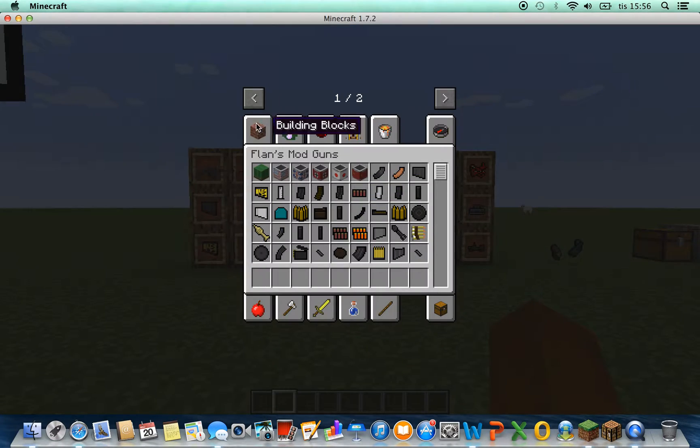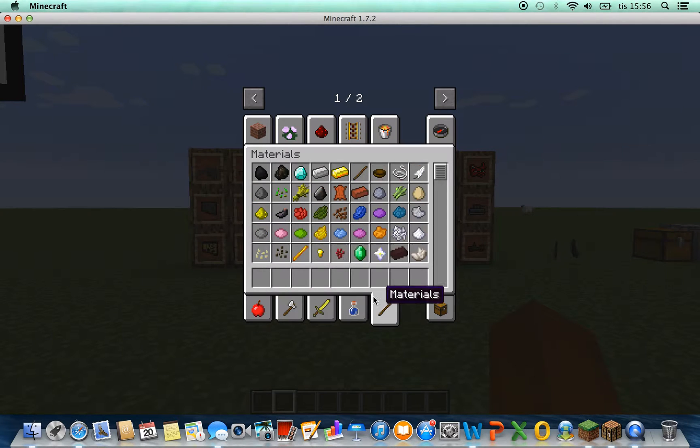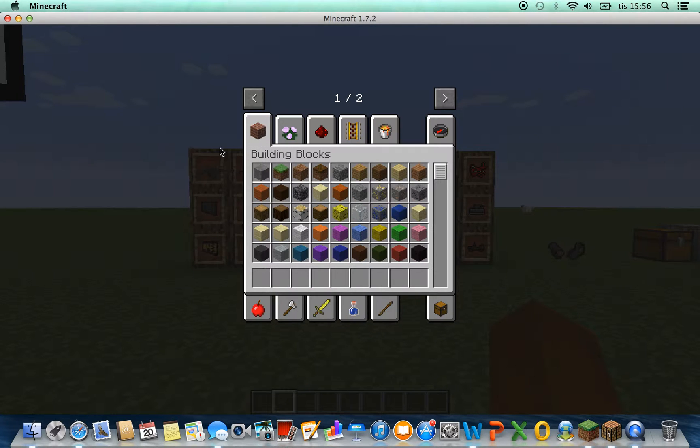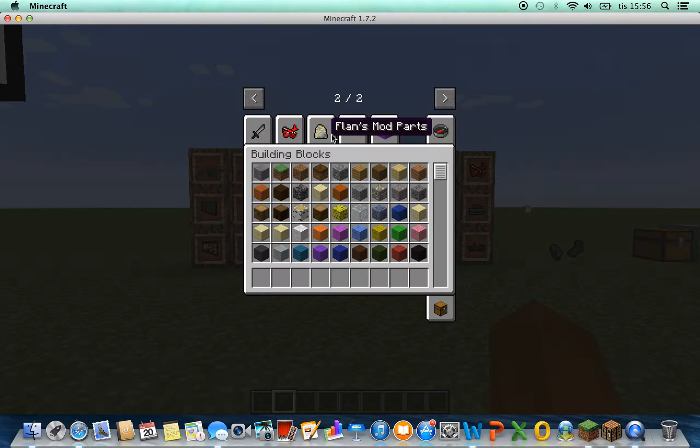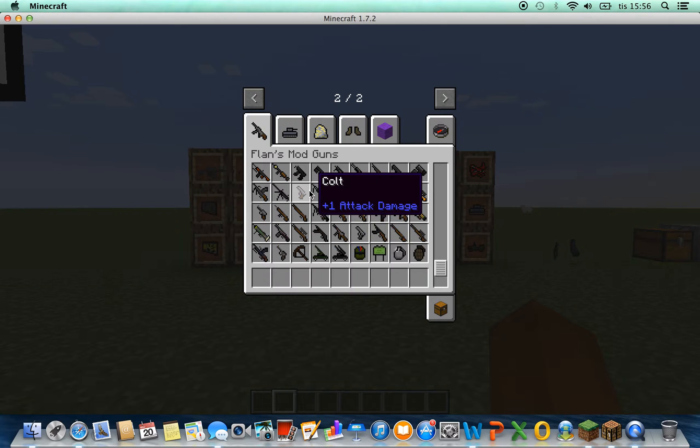When you're downloading this, it won't change anything on the first page. Before you download the mod, just download Minecraft Forge — Minecraft Forge for 1.7.2. Then you get these. Use this other page, and when you put the mods in, you're getting these awesome weapons, magazines, and stuff.